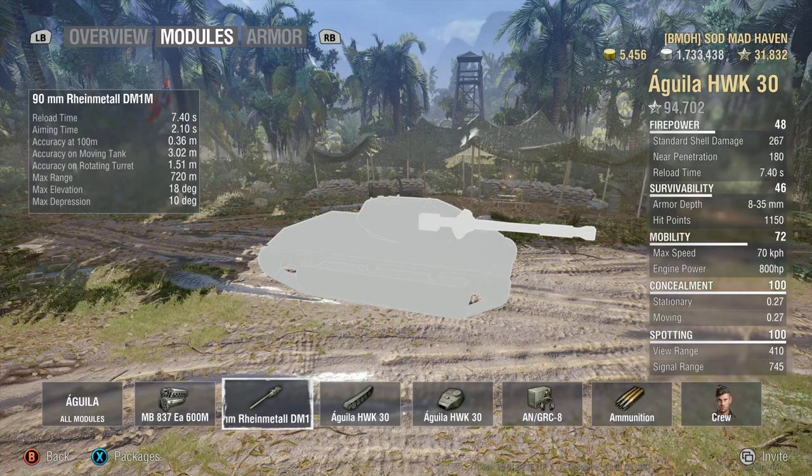18 degrees of max elevation is nice — it lets you be mobile. If you're driving downhill trying to take a snapshot, that 18 degrees on a light tank is really nice to have. Max gun depression at 10 degrees means you can work ridgelines inside this; it is just extremely aggressive.